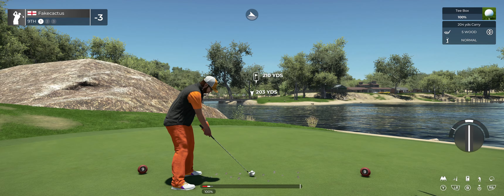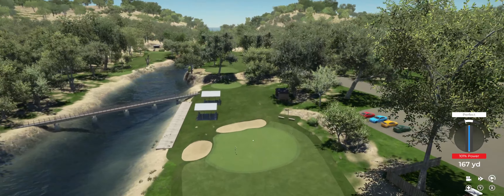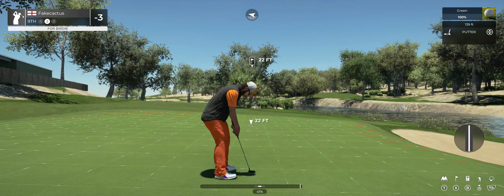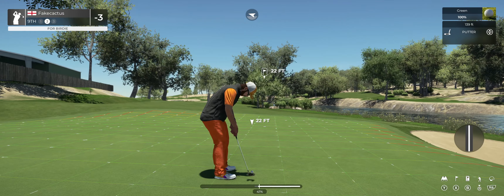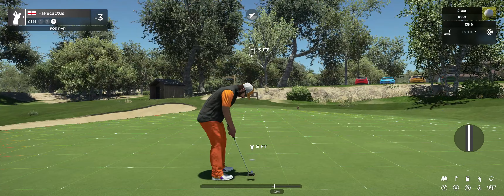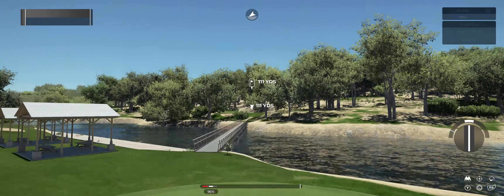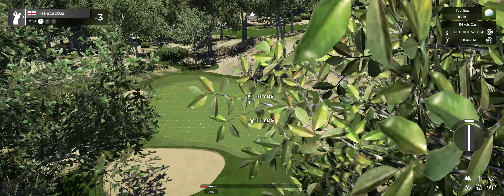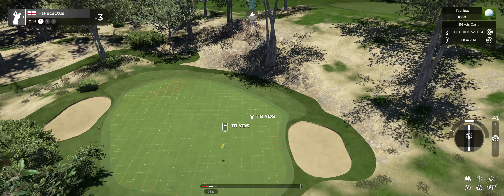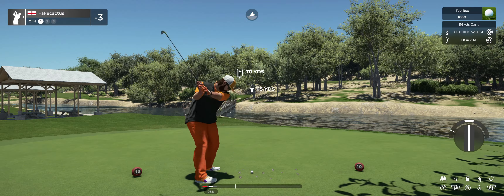Let's see how close we can get this one to the pin. Get out of there. A little wayward on the approach, but that's all right. Second shot here on the seventh. Three feet to go — let's get to the next. 2 under par for the day after that one.